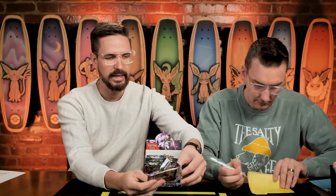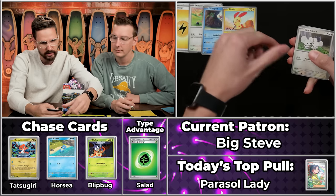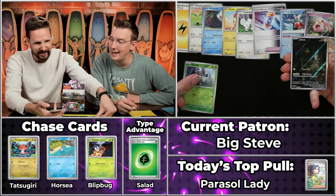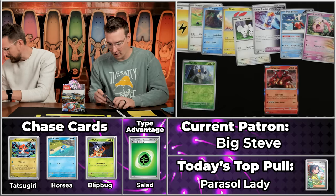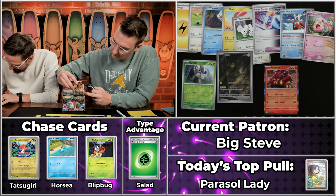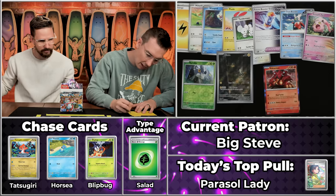We're opening three packs for Big Steve from an ETB. He's on Team Electric — lightning bolt energy, Mill Tank, Wimpod, Plusle, Tandemouse, Future Booster Energy Capsule, Iron Bundle, Screamtail, Nimble will score. Look at that pretty Blitzel — the Boltund too. Number 195 for Big Steve. The Blitzel is $3.17, so four, five, six points on pack number one.